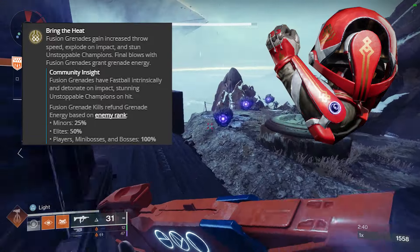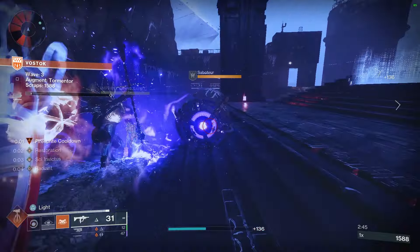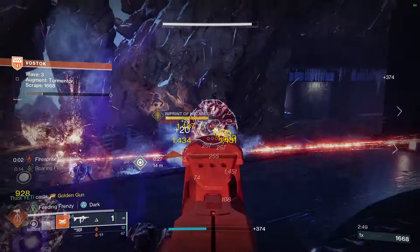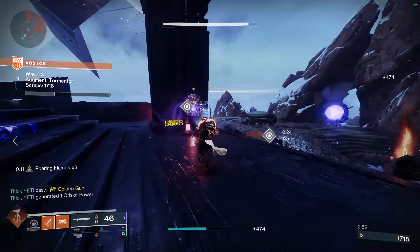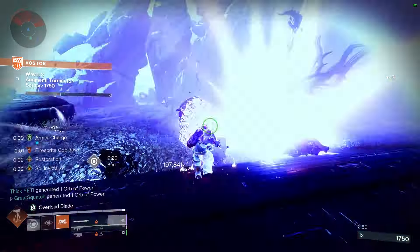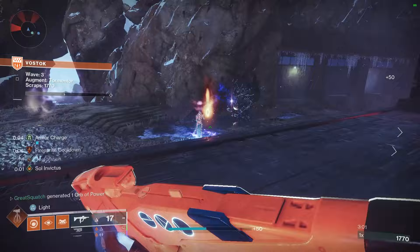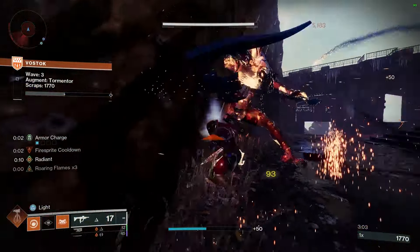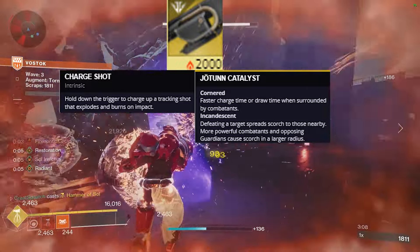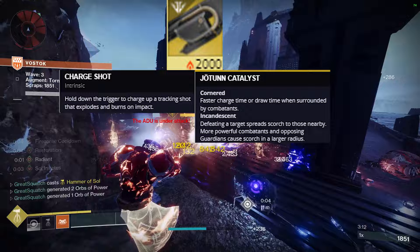In Crucible, if you kill a Guardian with this fusion grenade while wearing Ashen Wake, it refunds your entire grenade energy. So with Roaring Flames times three, you can literally run around one-shotting targets. In PvE you have to kill around four red-bar enemies, or possibly champions — killing them with your grenade will refund it. The goal is to keep Roaring Flames going. Another way to do this is by having incandescent weapons and creating sunspots.